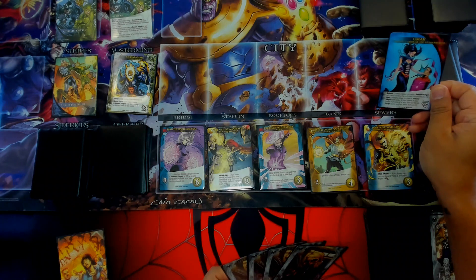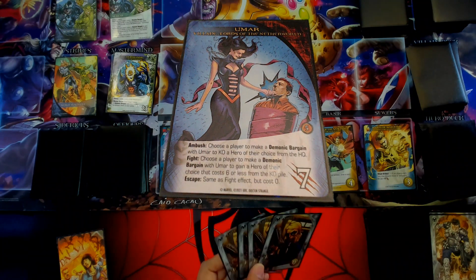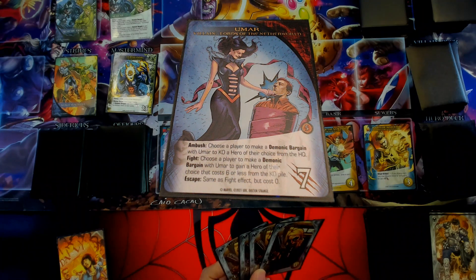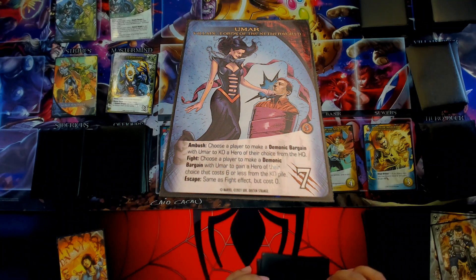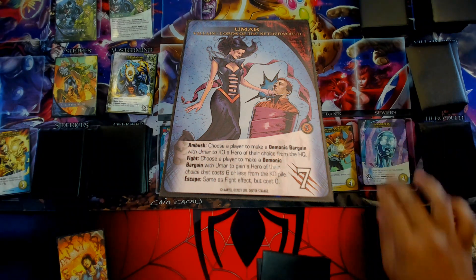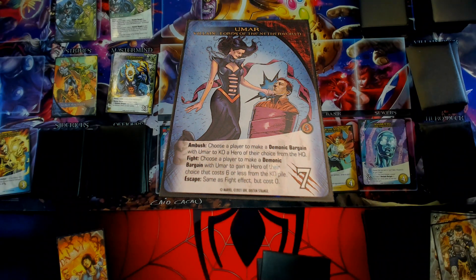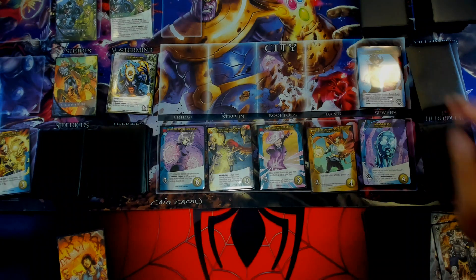We're going to play another card from the villain deck - it's going to be Umar. She's got an Ambush effect: choose a player to make a Demonic Bargain with Umar to KO a card from the HQ. So I discard the top card of my deck to KO a card from the HQ. We'll KO that. Her fight effect is: choose a player to make a Demonic Bargain with Umar to gain a hero of their choice that costs six or less from the KO pile. And her Escape is the same but a zero-cost card.